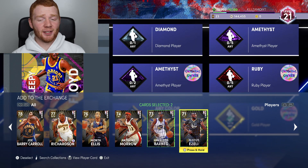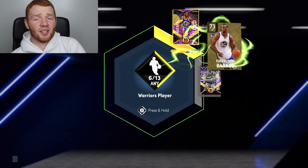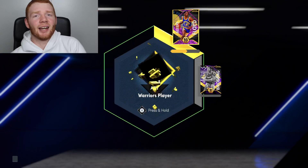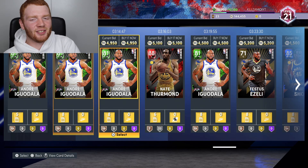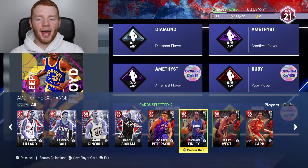Looks like it's going to be quite expensive. Let's go Festus Ezeli, Harrison Barnes and get through it all. I can't tell you how much harder this makes it, but we only need six more Warriors players. Each Warriors player is going for about 5K right now. I'm just going to wait a little bit, and then let's just do everything else.